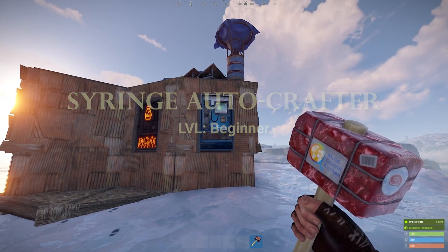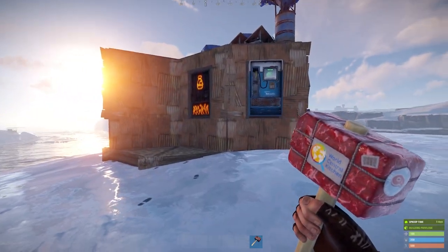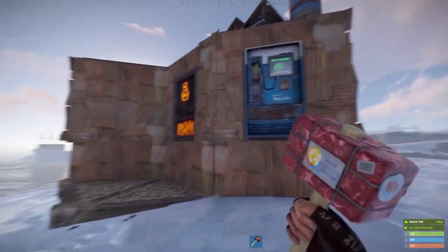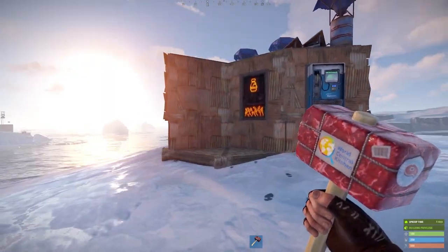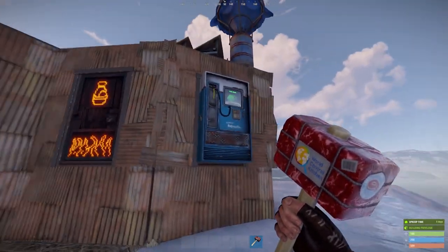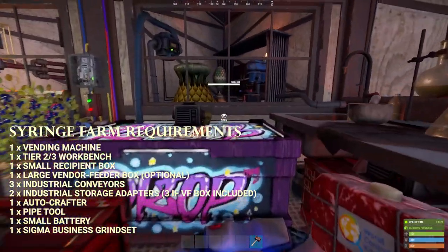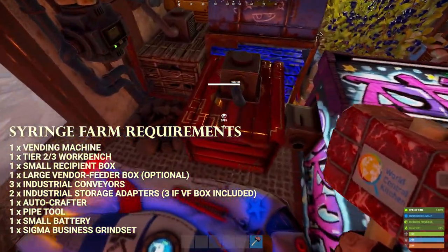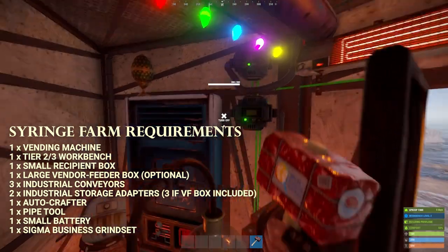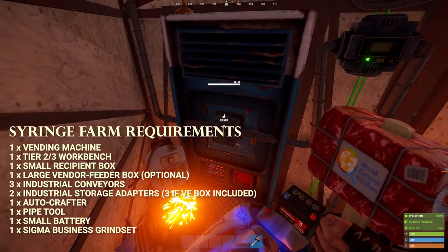The video would be perfect just showcasing this super efficient, very tiny base that's outputting the same or potentially even more than a double large furnace base — but I'm going to show you how I set up my syringe printer with the industrial update. What you're going to need: a vending machine, a tier two or tier three workbench, a box to receive the syringes, an auto crafter, at least a small battery, three industrial conveyors, and two box adapters.